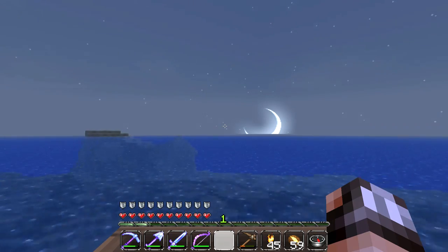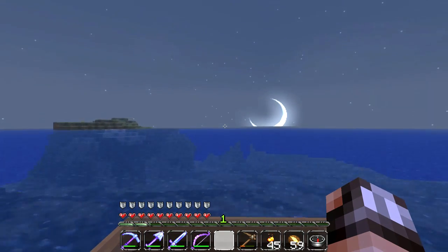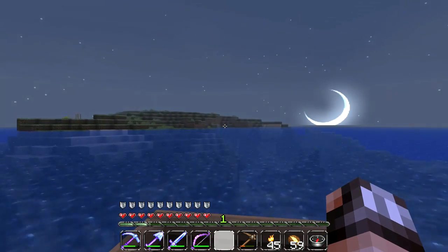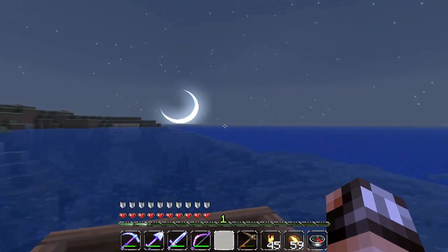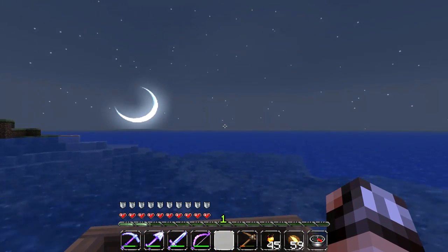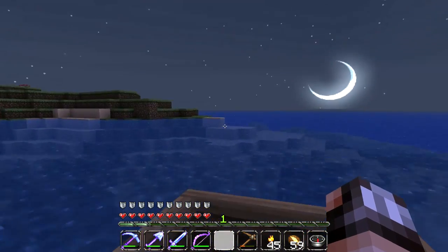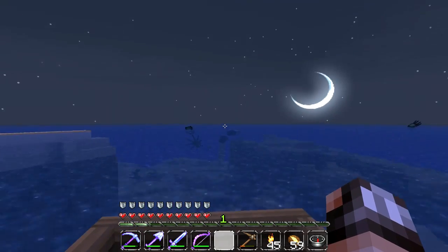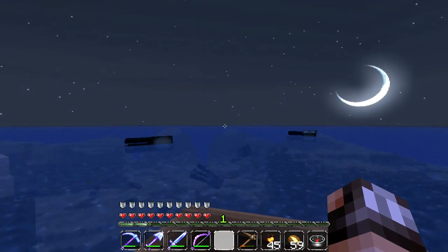It looks like we've come across what seems to be a little island. Is this an island or is this part of a giant-ass continent? This looks like a tiny little island, so we're just going to go around it. But where there is island, there is possibly dry land, and where there is dry land, there is temples. This looks like it's either part of a peninsula or another little island. Let's carry on heading with the compass.